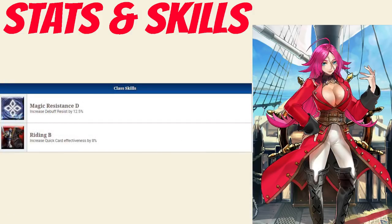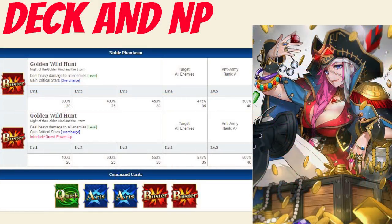Moving on to her passives, she has Magic Resistance rank D, which increases debuff resist by 12.5%, and Riding rank B, which increases quick card effectiveness by 8%. She has a general all-rounder deck — Quick, Arts, Arts, Buster, Buster — with a Buster Noble Phantasm. Her Noble Phantasm is Golden Wild Hunt, which deals heavy damage to all enemies between 300 and 500% attack modifier depending on level, and gains critical stars between 20 to 40 depending on overcharge. That can be upgraded via an interlude, which will increase the attack modifier between 400 to 600%.